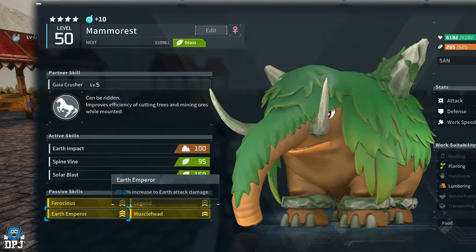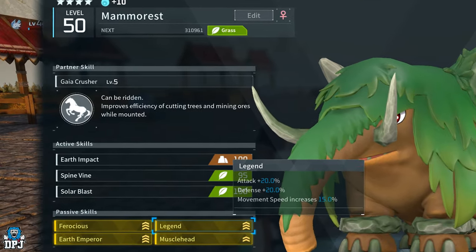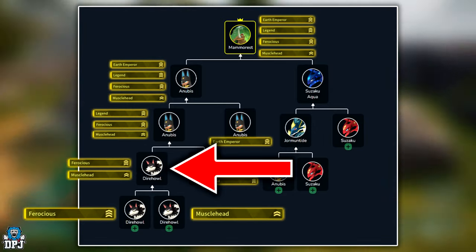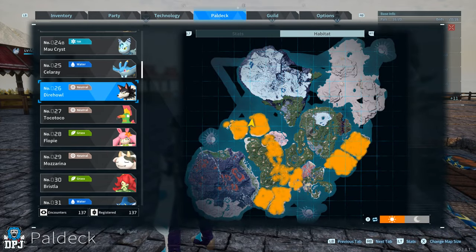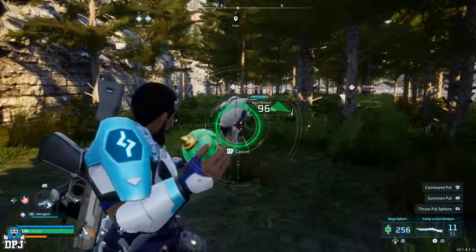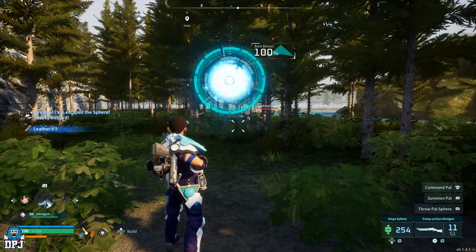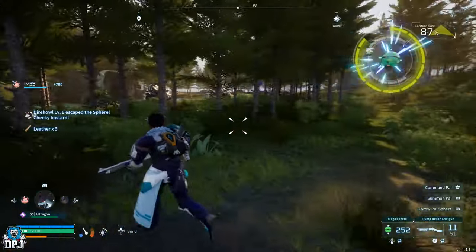The saddle reads: improves the player's mining and logging efficiency while riding Mama Rest. So let's get into how we do this. First things first, you need to get yourself a Dire Howl with both Ferocious and Musclehead on it. I recommend going out and grabbing a load of Dire Howls until both passives are found. I caught about 20 Dire Howls until I saw Ferocious and Musclehead pop up, then bred them together until I had one Dire Howl with both passives. You don't want any other passives on it, just these two.